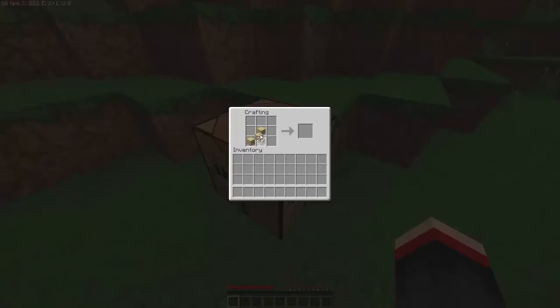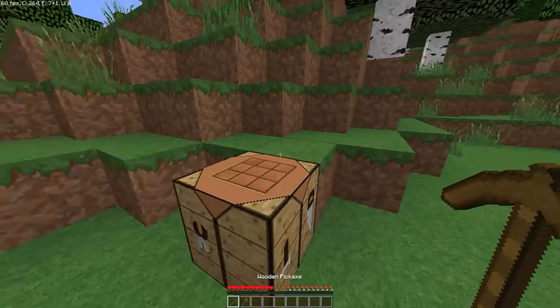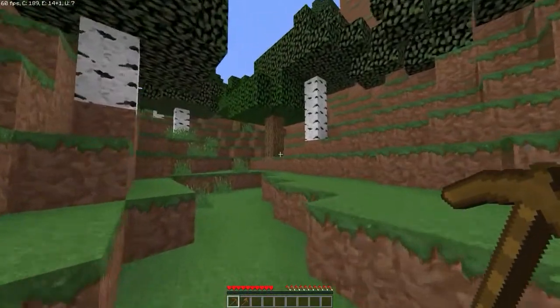Now we want to go ahead and make a tool. Let's make a few sticks. Now that we have made a few sticks, we can go ahead and make a pickaxe and an axe. I'll start making the pickaxe. Done. Now I'm going to make an axe. Now that we have an axe, we can chop down trees a lot faster.